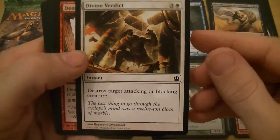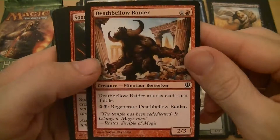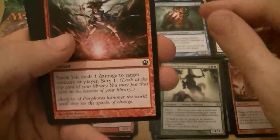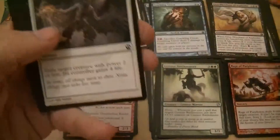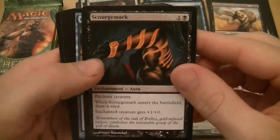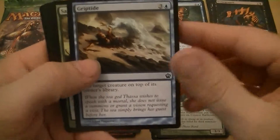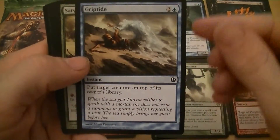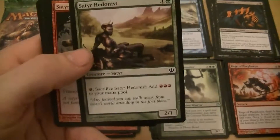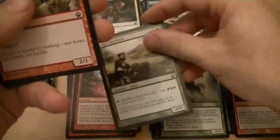Divine Verdict — destroy target attacking or blocking creature, that's good removal. Deathbellow Raider — two mana for a 2/3, it attacks each turn if able, pay a swamp and two to regenerate it. Spark Jolt — one mana, deal one damage to target creature or player, scry one. Last Breath again — already had that one. Scourge Mark — when it enters the battlefield draw a card, enchanted creature gets plus one plus zero. Griptide — put target creature on top of its owner's library, I like that, a nice little trick, kind of a Time Walk of sorts.